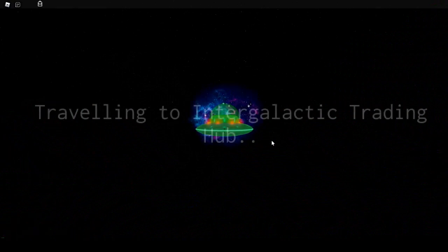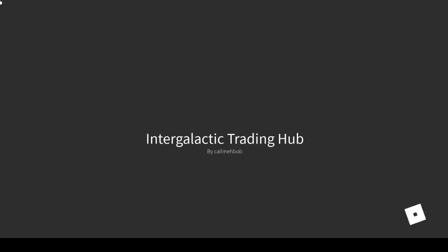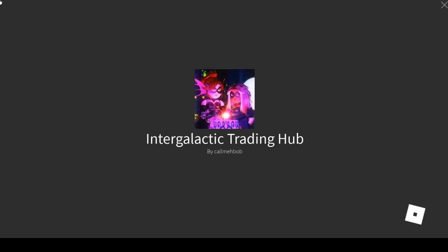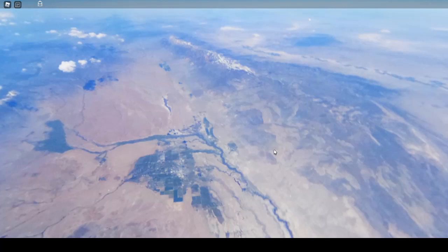Oh my gosh, it's been a while since I've seen this animation. I remember back then they actually didn't have the trading hub teleport, and you had to always manually walk there. So we're going to the trading hub. Could this game be any slower? It's just my computer, I think. This trading hub is really just taking its time to load, or my game either just completely bugged out and hates me.